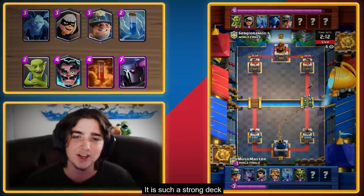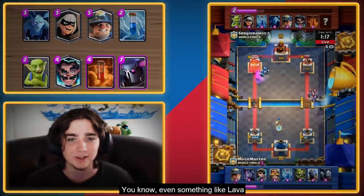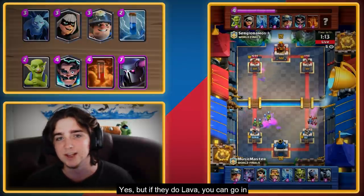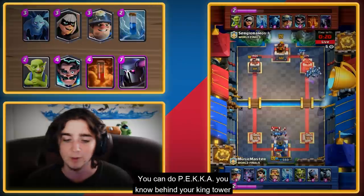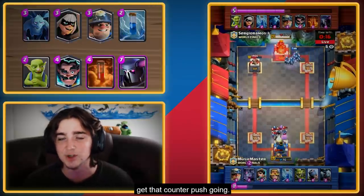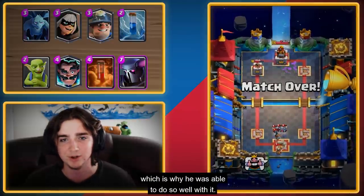It is such a strong deck because it really gives you a chance against any kind of matchup. Even something like Lava — you only have an E-Liz, you only have Minions. But if they do Lava, you can go in with something as simple as a Miner Goblins push. You can go Banda at the bridge. You can do Pekka behind your King Tower and try to overwhelm, get that counter push going. There are so many different ways to play this deck, which is why he was able to do so well with it.